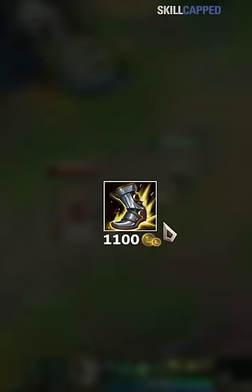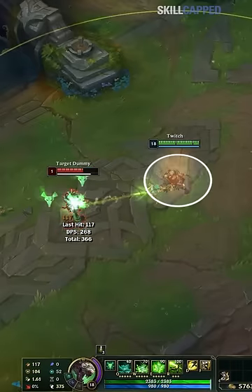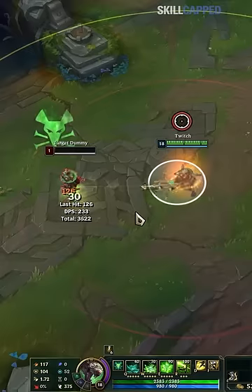Now, go into practice mode and only buy attack speed boots. Start by right clicking on a target dummy and pay attention to the rhythm of your attack animation. You then want to press your attack move hotkey you bound and press it in rhythm with your auto attack animation.